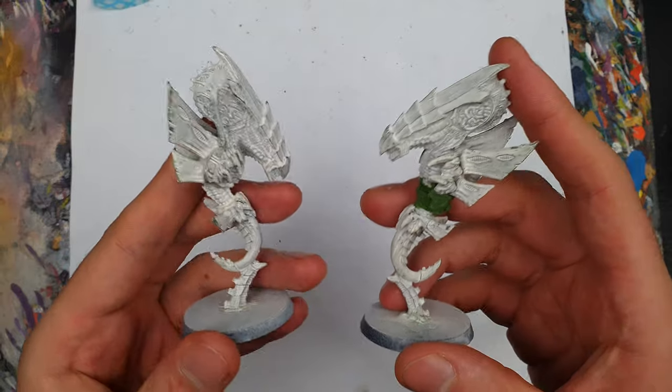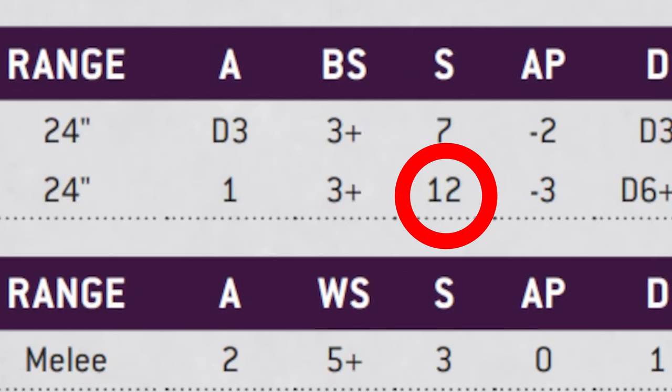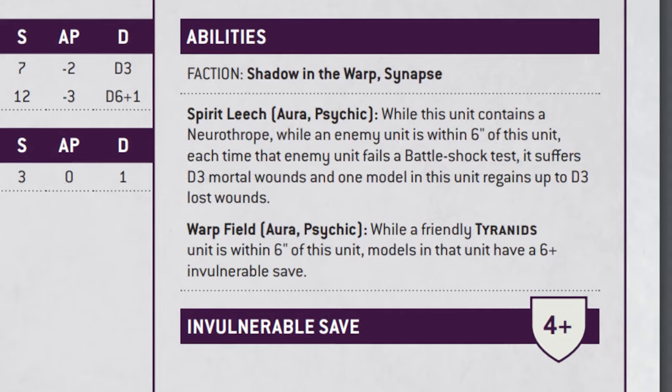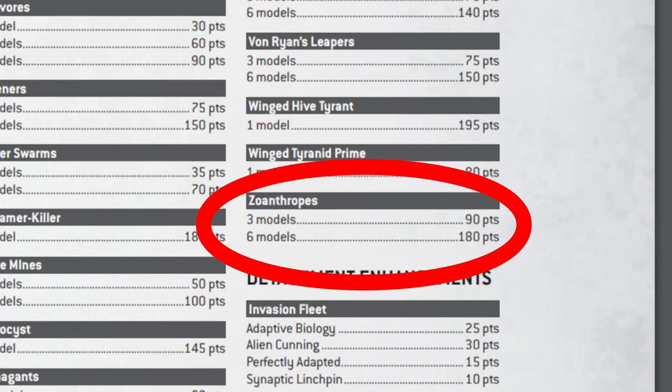Now, before I get into that, what's your pick for the most competitive Tyranids unit of 10th edition? I'd be really interested in the comments down below. So, what is it that makes Zoanthropes so good? Well, for a start, they have access to high-strength weaponry, including an immense Strength 12 from Focused Witchfire, which deals D6 plus 1 damage — that is going to sting. They've also got a 4-plus invulnerable save, give nearby models a 6-plus invulnerable save, which is seriously useful for expendable bug swarms like Termagants or Rippers. Lastly, they're pretty cheap, with a squad of 3 coming in at a cost-cutting 90 points.